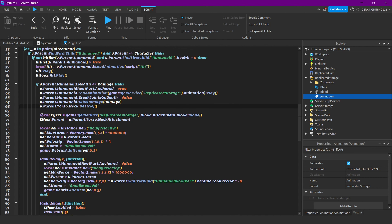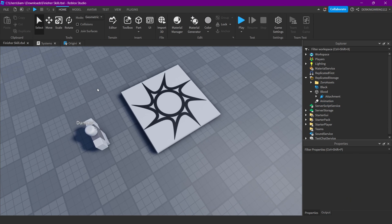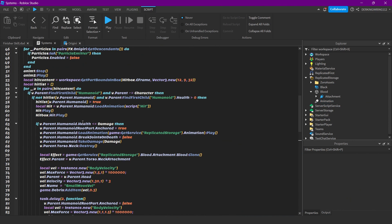We put some effects on the enemy and fling the head into the air using a BodyVelocity. After a task.wait delay of two seconds, we push the enemy over with another BodyVelocity and unanchor them so they can fall. Then after a task.wait delay of three seconds, we disable the effect and destroy it.